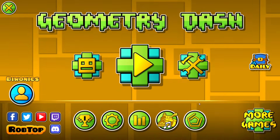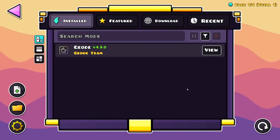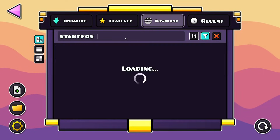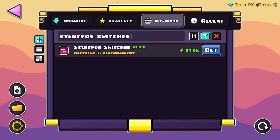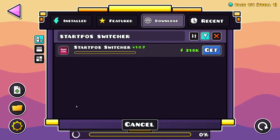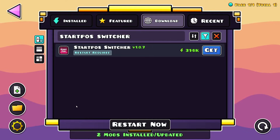So here what you want to do is just click on this, go over to download, and here you just want to search 'start pause' and then 'switcher'. Here we have Start Pause Switcher, so we're going to click get and install. It's going to download the mod as well as any dependencies it might have, and just click restart now.